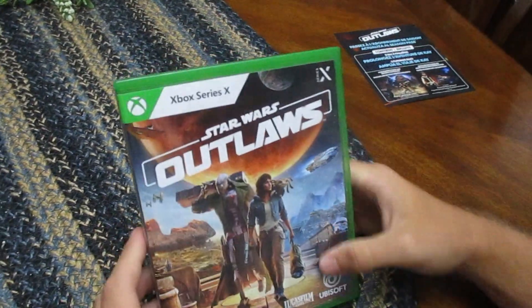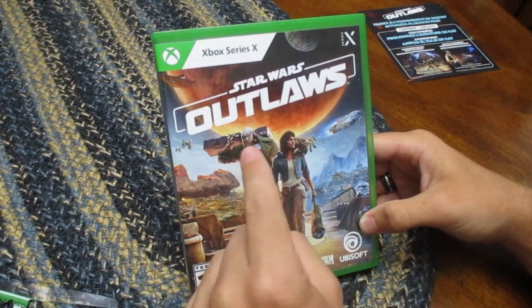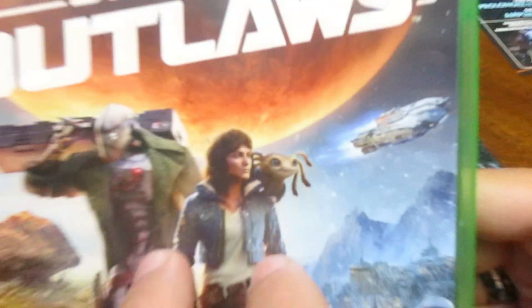On the front cover we've got Kay Vess, Nyx their little buddy, the Trailblazer ship, and I don't know the droid's name. Then on the right you have Kijimi from The Rise of Skywalker, which is great — you got to love sequel trilogy planets. And then there's some unknown planet on the left.